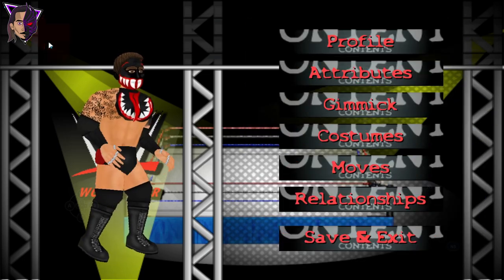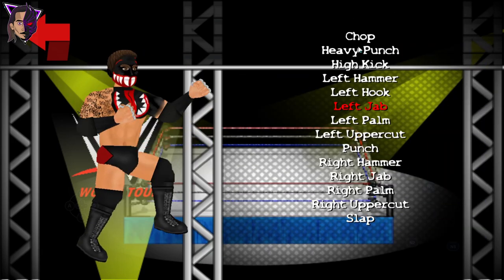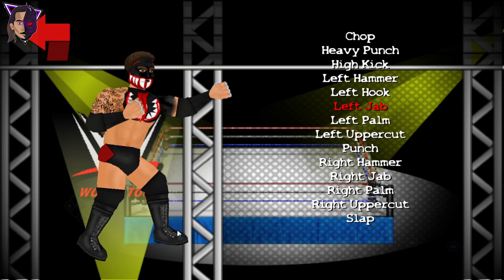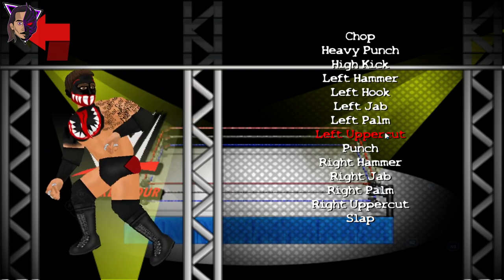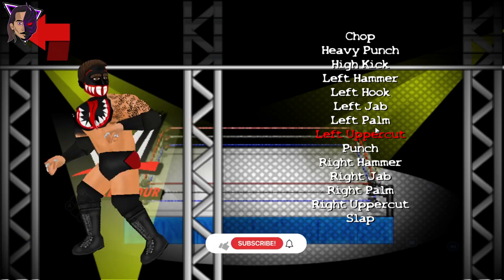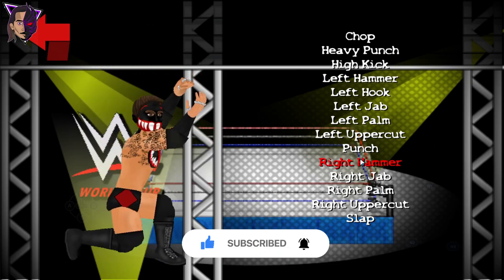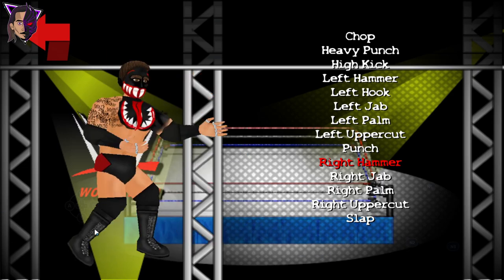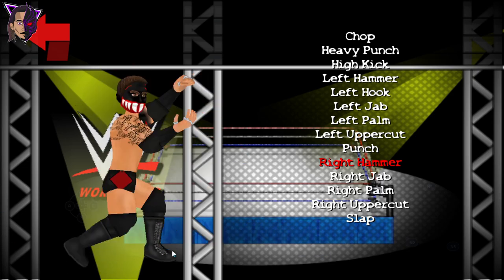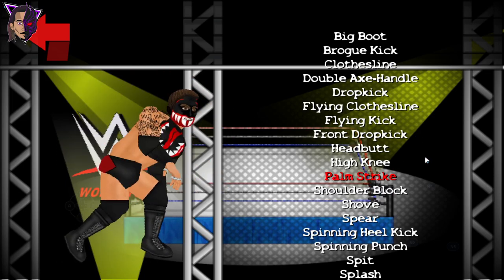I guess it has some new moves added to the game too. Let's check out. First, starting with the left jab with the toe stomp. And we have the left uppercut as the back elbow. And left hammer as the brain chop. And right hammer as throat thrust. And next we have right palm as elbow smash. And palm strike as low blow.